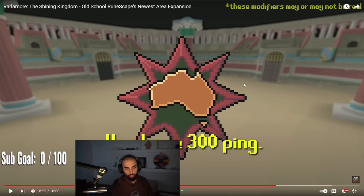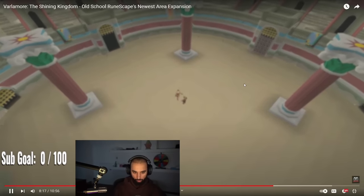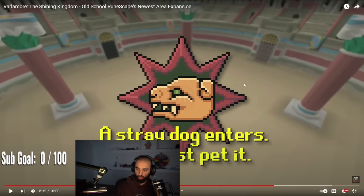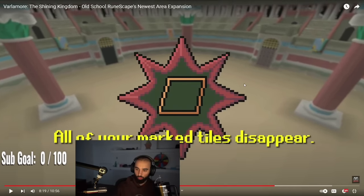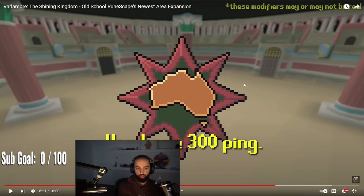So after every wave, you gotta pick what's your poison, sort of speak. At the end of each wave, you'll have to choose between three random modifiers that ramp up the difficulty. How sick would it be if it doesn't allow you plugins or something while you go inside? That would be so badass — I wish that was a thing, but I don't think that's possible.